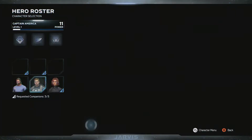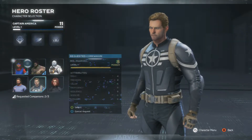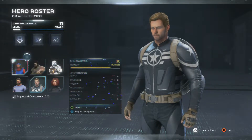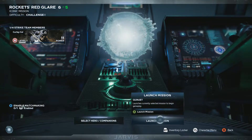Obviously, we're going to be selecting our companions today. Can we select every single one of them? We can't, but we can request certain ones. So we're going to go for the best level ones, which I believe are Iron Man, Black Widow, and 4. There we go — those are going to be our companions. Let's launch the mission.